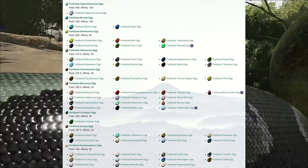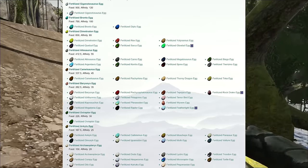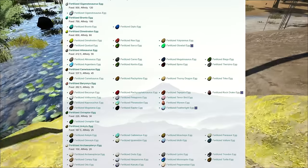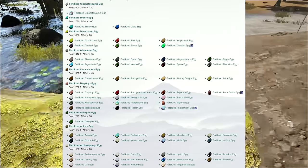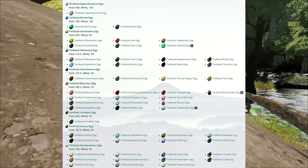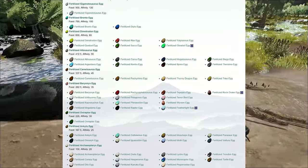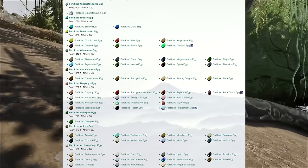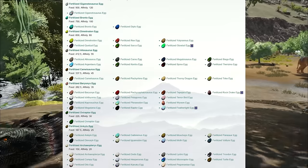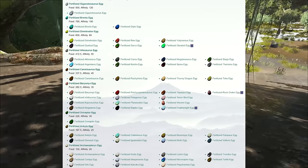I can find no consistent data on the time to tame for each egg group. However, the lower quality eggs require exponentially more eggs but about the same amount of time. I would recommend using Diplodocus eggs since they're easy to tame, or Dimetrodon eggs since they are more space efficient for mass breeding. Giganotosaur eggs are still going to be the best if you can get your hands on them.